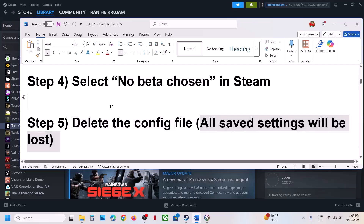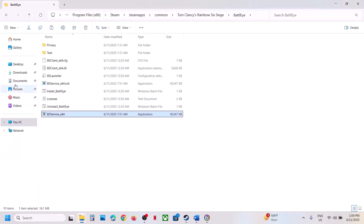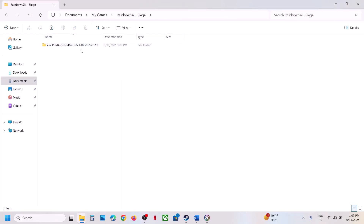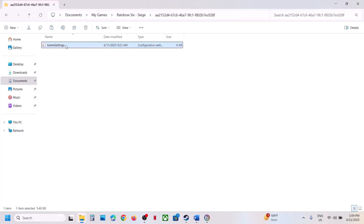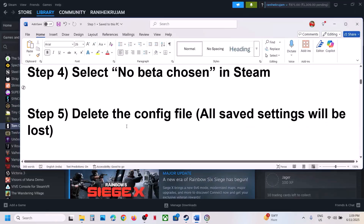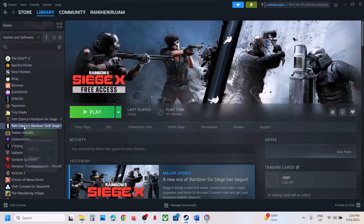The next step is to delete the config file, but before that be aware that all saved settings will be lost. To delete it, open File Explorer, go to Documents, open My Games, open Rainbow Six, open the folder. If you see the game settings file, right-click and delete it, then launch the game and check.